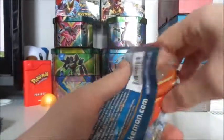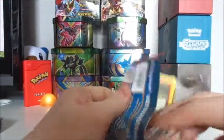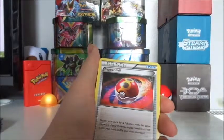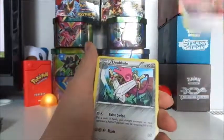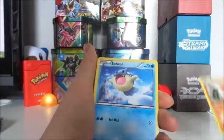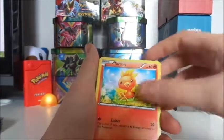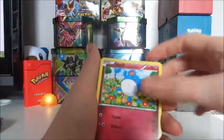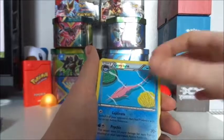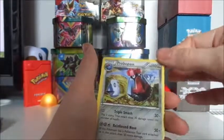Third pack. So here we go: another Silent Lab, Repeat Ball, Double Blade, Trapinch, Spheal, Torchic, Marill, Surskit, a Reverse Hollow Gorbis and a Probopass.